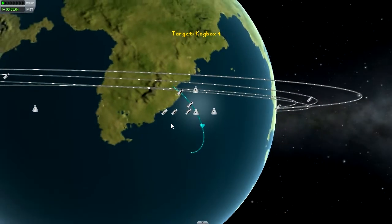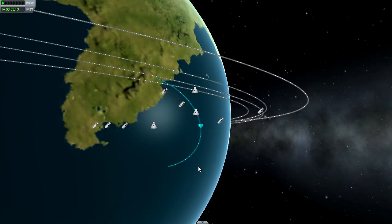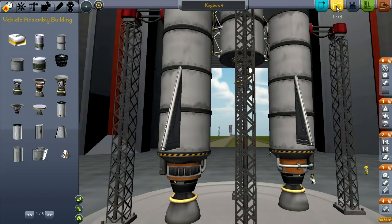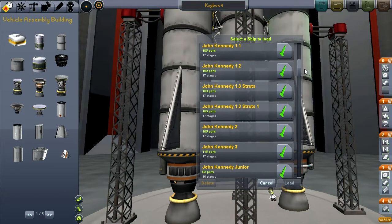Are we keeping below 20 minutes on this? No. Anyway, the apoapsis is increasing but it'll never stabilise, so let's just end this flight. Should I show you the ship that works? Yes, let's have one that works. Considering the frame rate was bad for this one, what's it going to be like for this other one? This ship was Cogbox 4: 29 parts, 4 stages. I think John Kennedy... you've got 17 stages? John Kennedy 3 or 2 — which one do I want? John Kennedy Junior was just the landing module — I was testing struts.